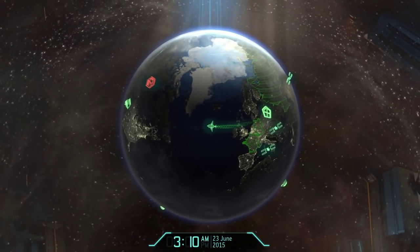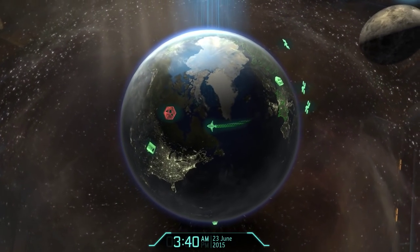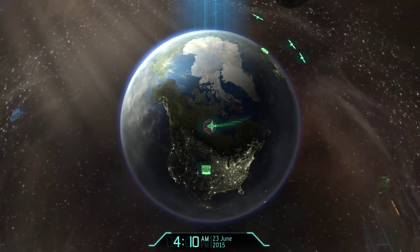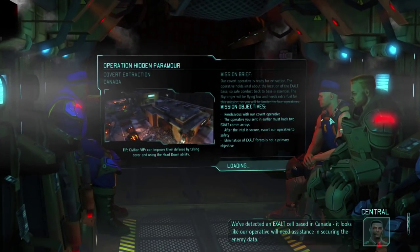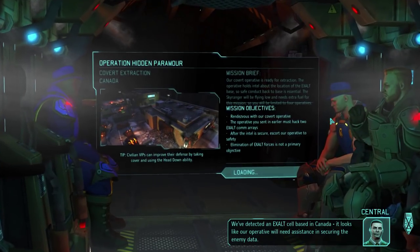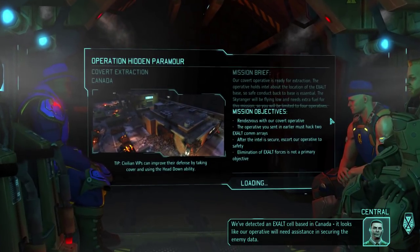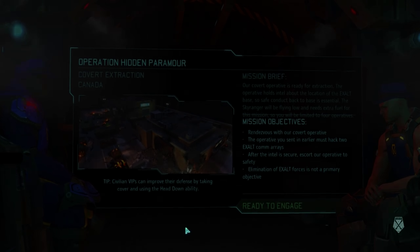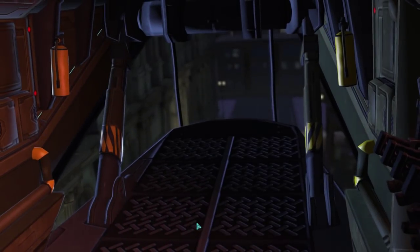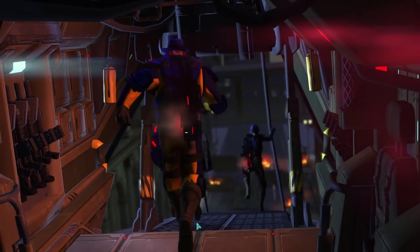I'm gonna say this right now — I'm not good. I'm not gonna be ashamed of save-scumming these exalt missions where I have just four people, because these are pretty ridiculous. We detected an exalt cell based in Canada. It looks like our operative will need assistance in securing the enemy data. We're definitely fucked — exalt cell in Canada. They're used to hunting; we're on their turf now.